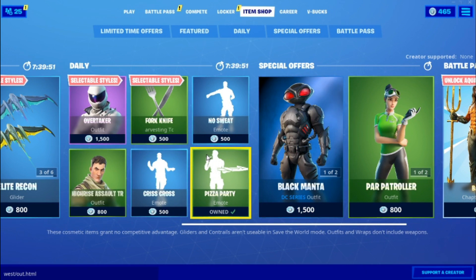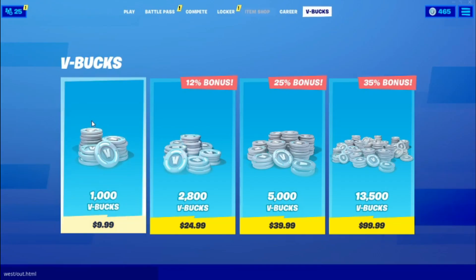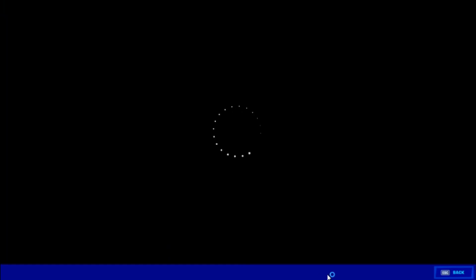Now go to the emote we picked earlier — the Crisscross emote. All you've got to do is press 'Get V-Bucks' on it again. 1000 — press purchase, back out. 2000 — press purchase, back out. 5000 — press purchase, back out. 13,000 — press purchase, back out.